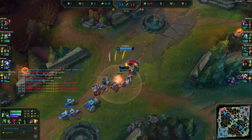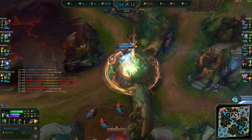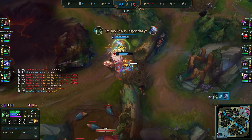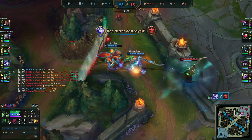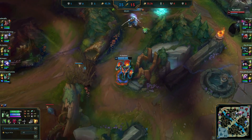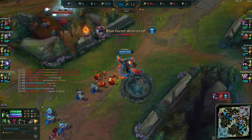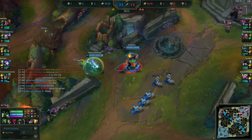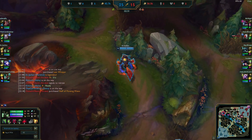We're still just trying to keep our lead growing and get as much gold as possible. Volibear shows up — there's not much he can do to us; we just stand there and auto. We didn't even have to use E — that shows how good of a 1v1 champion Warwick truly is. We almost dive greedily there — that could have been a huge throw. You have to pick and choose your battles even when you're ahead; there are thousand-gold shutdowns all over the place. We're up 7k gold at 22 minutes, 25 kills to 15.